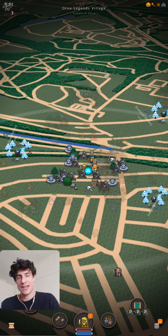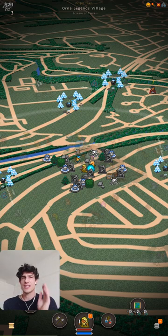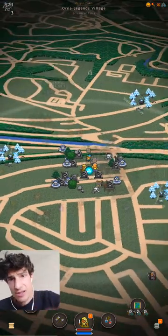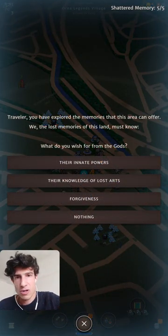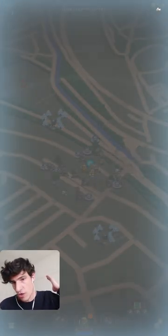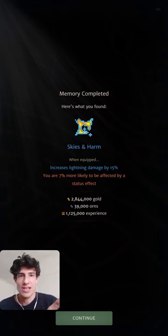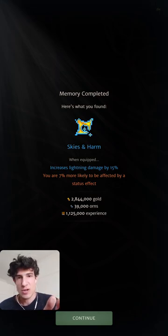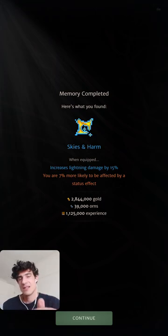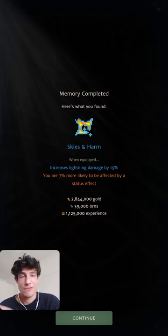Let's pick a question: 'What do you wish for from the gods?' — I wish for nothing. It's on completing the final node that you get your amity. For example: 'Skies and harm increase lightning damage by 15%' — that's the bonus — and in red the malice: 'You are 7% more likely to be affected by a status effect.' There is a big list of bonuses and malices and I'll provide a link to what we've found so far in the description.